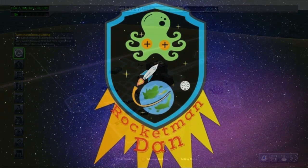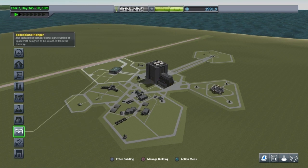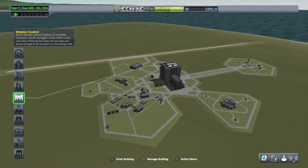Hello, this is Rocketman Dan and today we're going to be building a space station. But first I think we should upgrade the launch pad just so we've got no more limitations. There we go, now let's pop into the VAB.